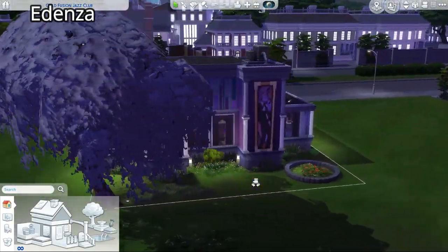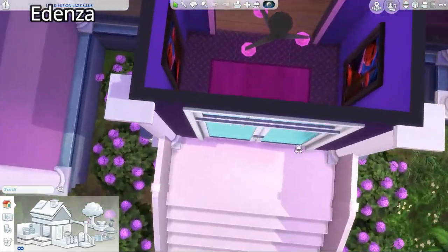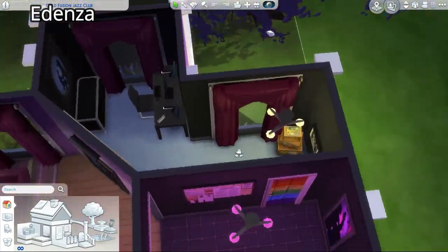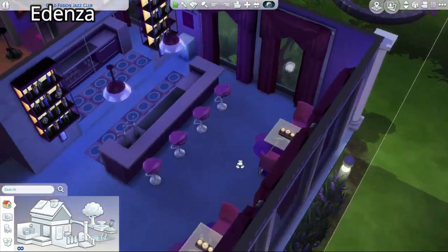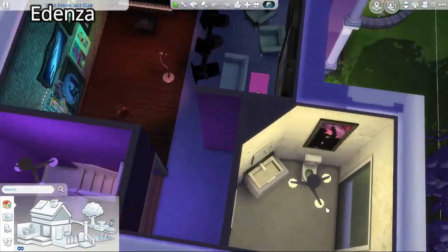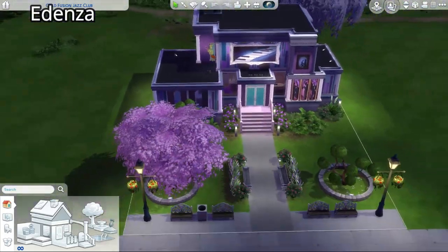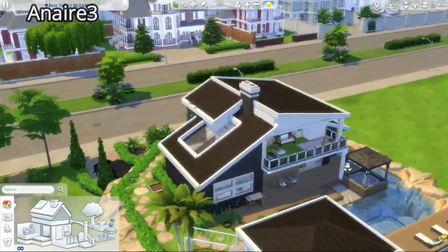Number three is Edenza. This is the only nightclub build - nobody else did one - and it was also very close to being number one. All those neon lights make it so pretty, and this is the only build I show in night mode. Pinks and blues are my favorite colors and I'm so excited about this one. You've got two bathrooms, a little office space for the nightclub owner or staff to do accounts. It's like a jazz club - a proper chill-out, fancy kind of jazz club. There's a stage with a piano and seating area for the audience. I was so impressed and shocked by the talent.